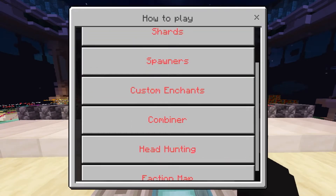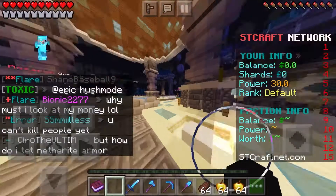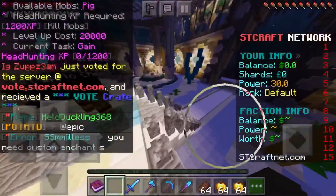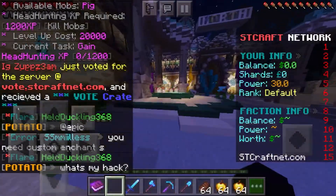There's a little info panel that tells you how to play — it covers starting a faction, charging spawners, custom enchants, the combiner, headhunting, and shows you the faction map. There's also a headhunting section where you can check how much XP you've earned from headhunting, which is pretty cool.